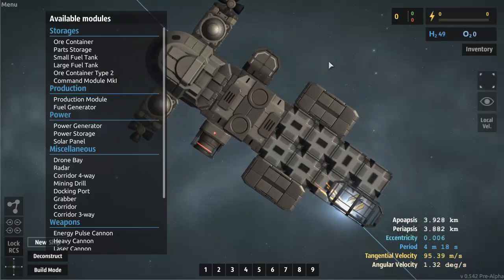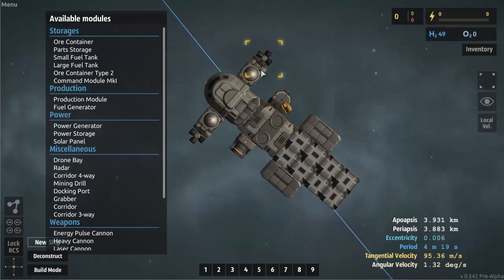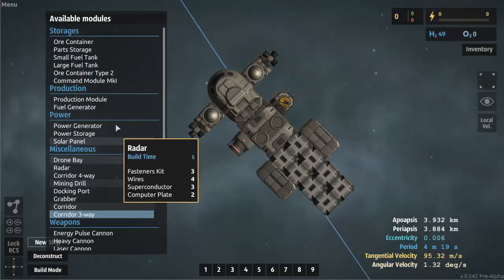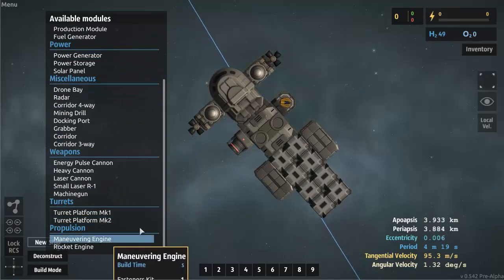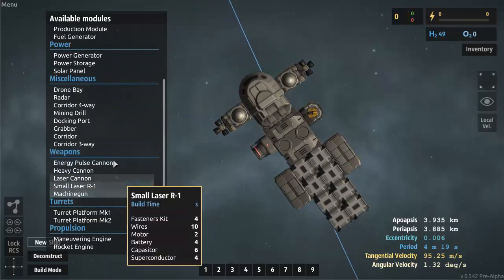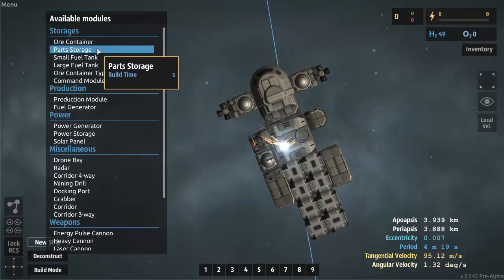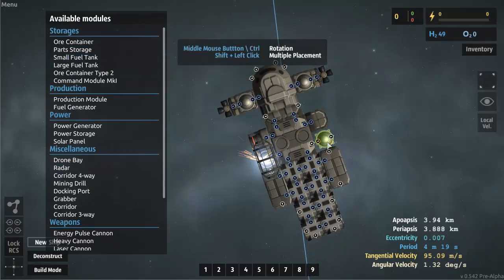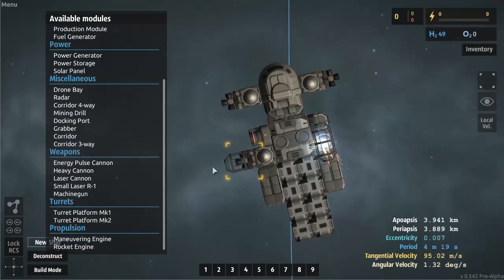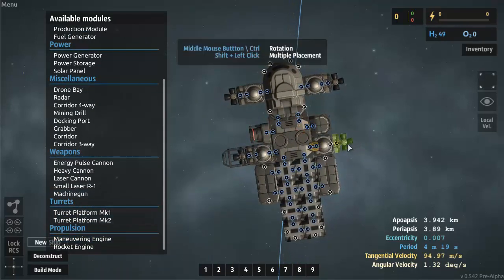As you construct your ship and as it becomes bigger and heavier, it's a lot more difficult to control. So you need to attach more fuel tanks and more maneuvering engines. I'm going to put two more maneuvering engines with a fuel tank — this will give me more maneuverability. Let's put a small fuel tank here and here, and a maneuvering engine on top of each one.